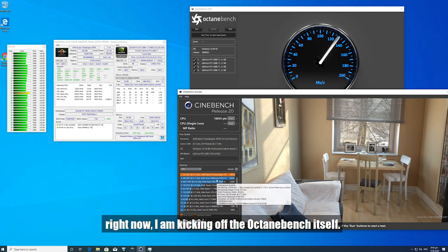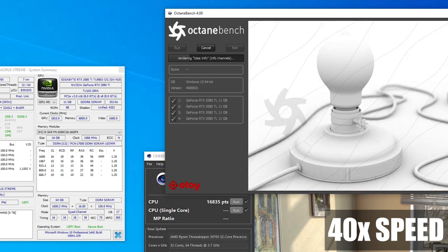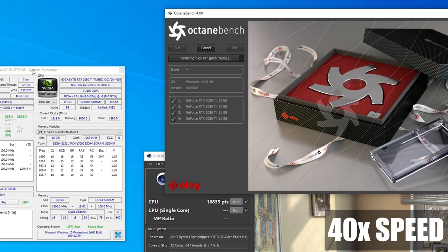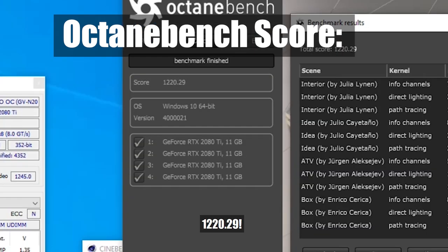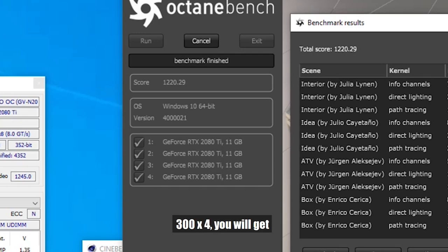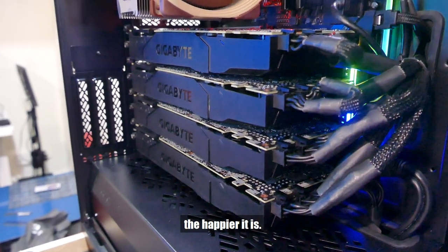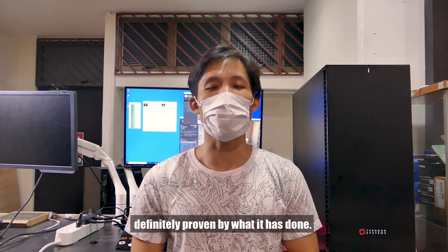Now kicking off the Octane Bench itself. The benchmark has finished and you can see the score is 1220.29 — pretty much almost perfect scaling. Each GPU scores about 300 to 350 on average, so 300 times 4 gives you just over 1.2K — almost linear scaling. Octane is a CUDA-based renderer; the more CUDA cores you give it, the happier it is. So we've run through the benchmark. Gordon has mentioned this beast of a PC, and the scores are remarkable. We hope the customer will be very pleased with what we're providing.